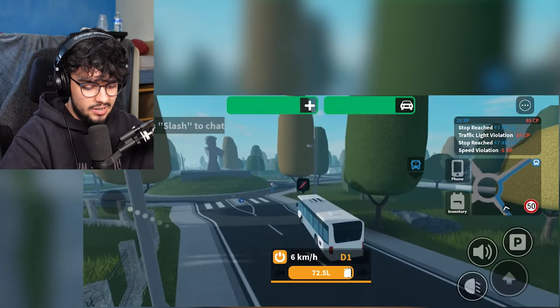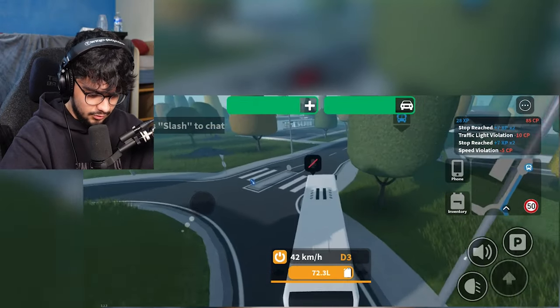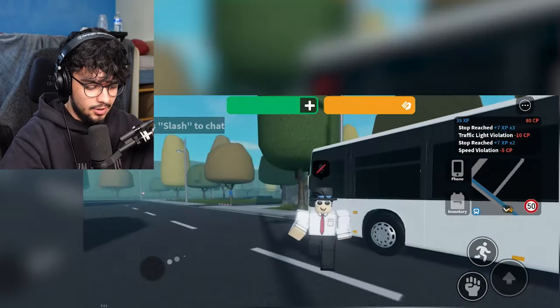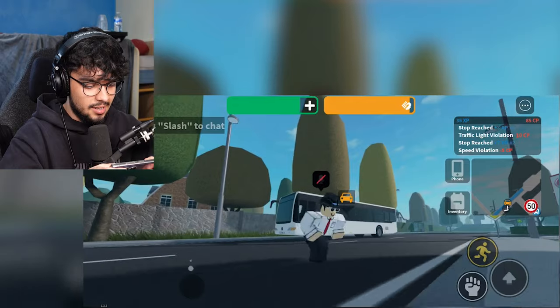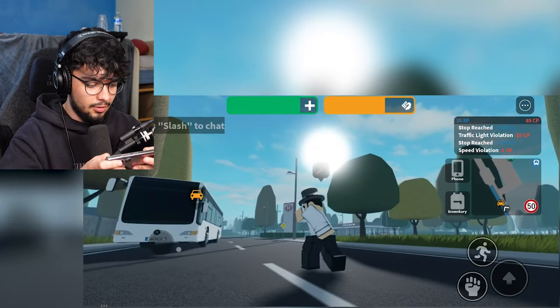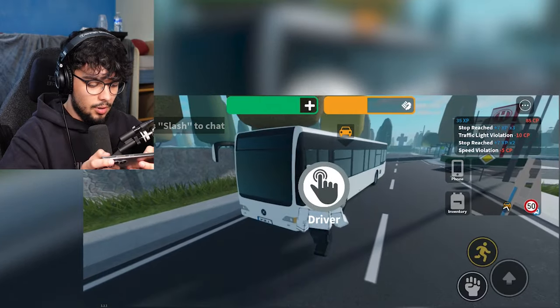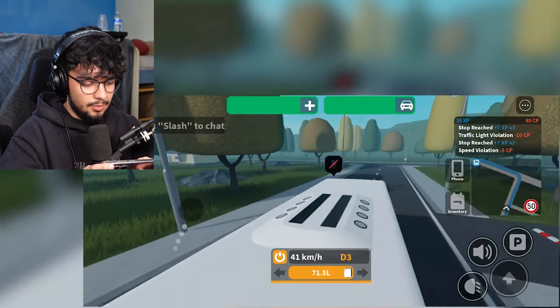I hate these roundabouts with the bus — they need to make these lampposts and signs not collidable because why are they so strong? Let's pick everybody up from the dealership. I'm gonna jump out of my bus for a second, just to feel what it's like to be a player running around. I can punch — click the punch button, pretty cool! I think it's time for the truck company.